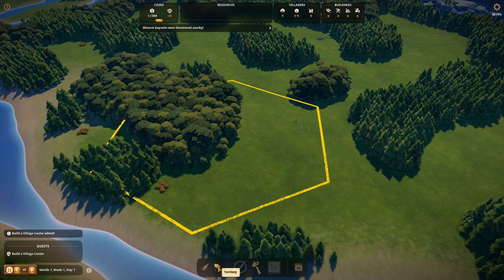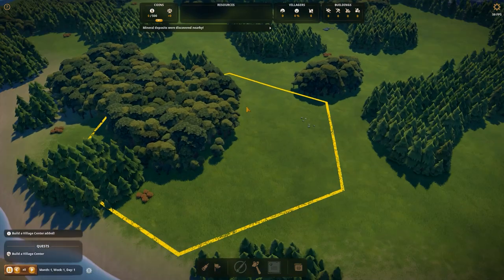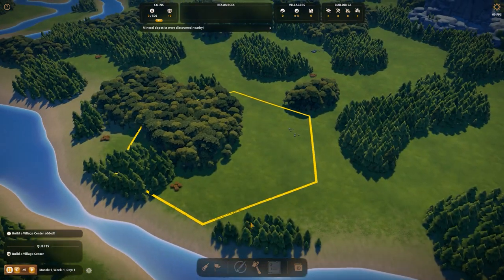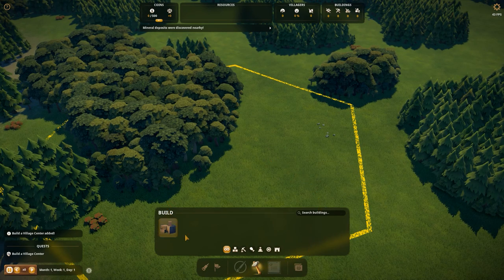You can also go to territory and purchase new ones. Now let's talk about the building menu. This is a brand new menu and I love it. You now have a very nice categorization - you've got logistics, resource production, food production, decoration, transportation, and wall. Just wall as one category. And then you've got an all-in-one view if you want.